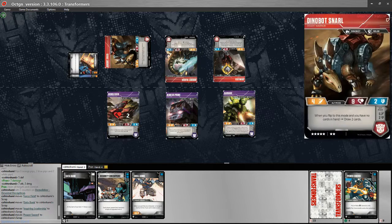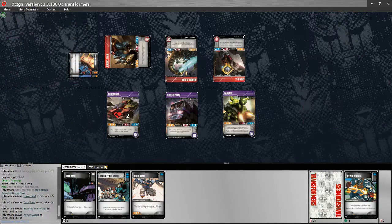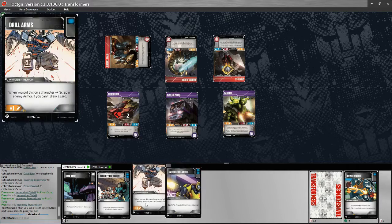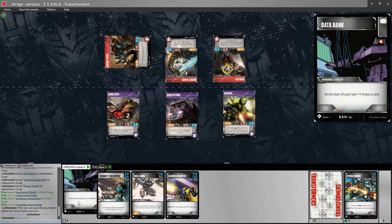In my hand, I've got the Databank, Security Checkpoint which I don't want to play right away, and Drill Arms. I believe I draw the Handheld Blaster. In my head, I'm thinking I know I'm going to swing with Demolisher first. I can put the Databank on Nemesis Prime, getting to draw an additional card every turn. Or do I want to put Drill Arms down first? It'll draw me an extra card right now, plus the plus one onto Demolisher for his attack run.